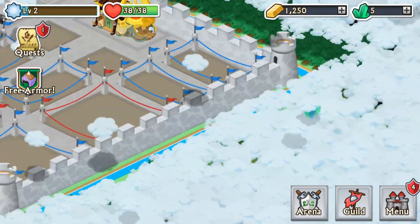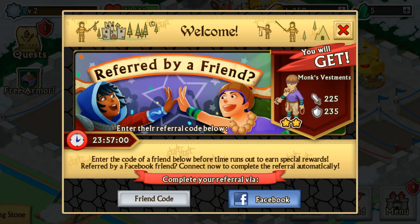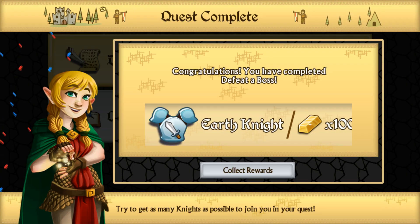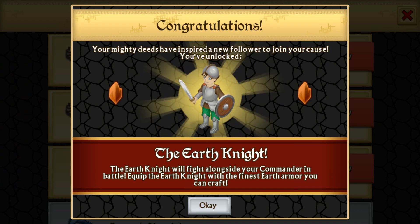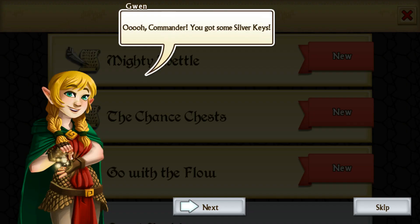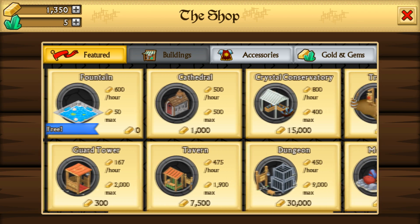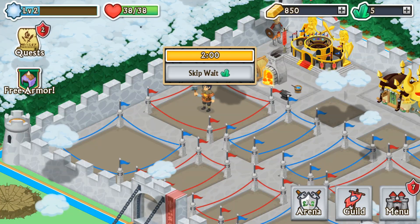You can make enchanted armor and so far I like the game. Free armor — you gotta refer a friend though. Let's collect our loot — we get Earth Knight and three keys. You unlock the Earth King Knight, that's cool. I like the chest mechanic — let's get some chests going. We'll do one more quest and then end the video.